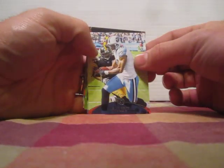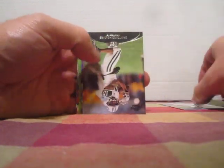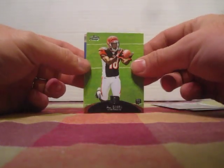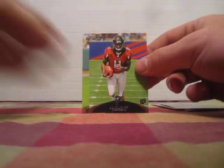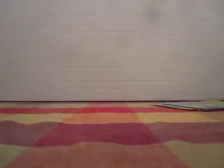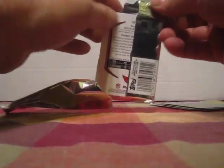Alright, got Kenny Britt, Austin Collie, San Antonio Holmes, Malcolm Floyd. We got a rookie AJ Green, another rookie Julio Jones, and another one Christian Ponder. Next pack.